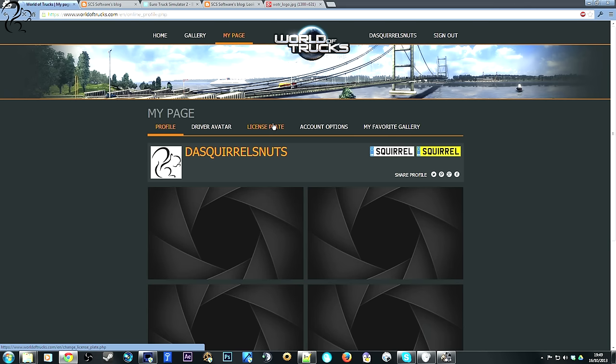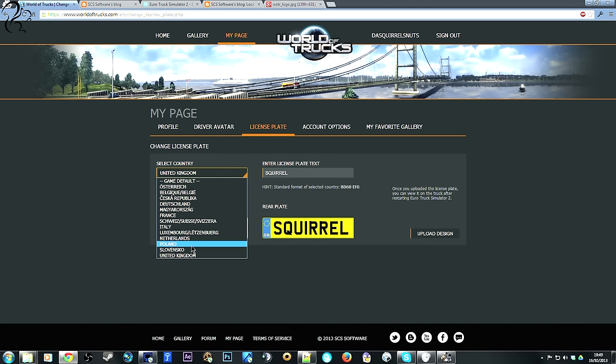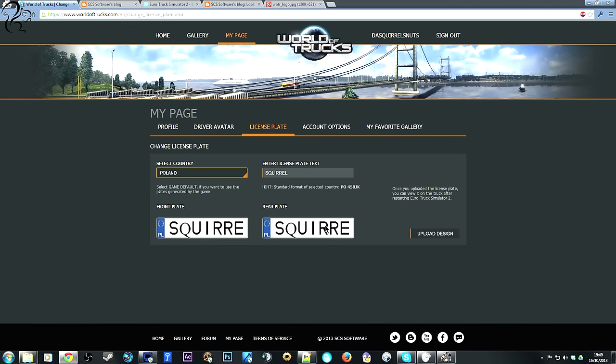The second thing is the license plate. You can select your country, whatever it is, and it'll show you the format. For example, if you go to Poland, it'll look like a Polish plate. GB looks like that. And then you can put whatever you want — in the UK it might be EA61 something like that. Personally, I've just gone for squirrel. The important thing is: when you restart the game, this will appear on your truck as your license plate. How cool is that?